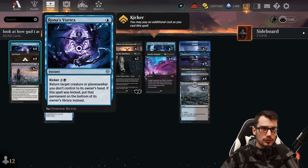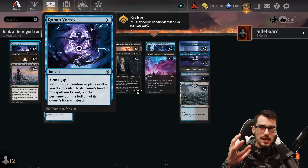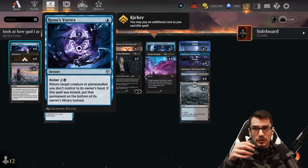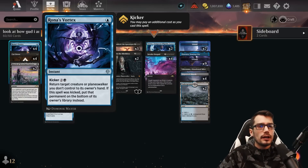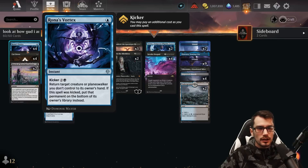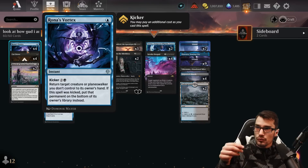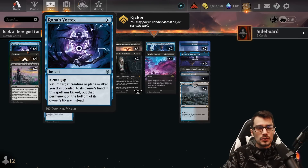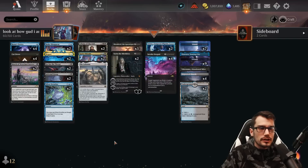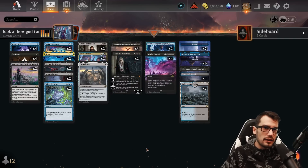Rona's Vortex: for one mana, return target creature or planeswalker you don't control to its owner's hand — that's the tempo we gain. They spend four or five mana, we just put it back to their hand for one. Furthermore, if this spell was kicked, put that permanent on the bottom of its owner's library. That kicker costs an additional three. This is quasi-removal — they'll have to reshuffle or search for it to get that card back, which is quite nice once you have the mana availability.